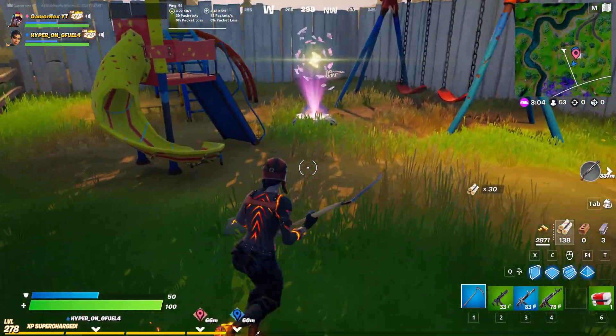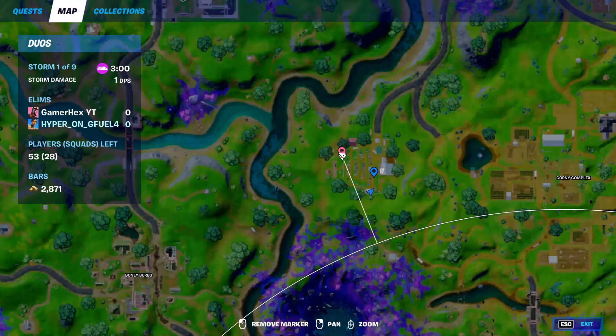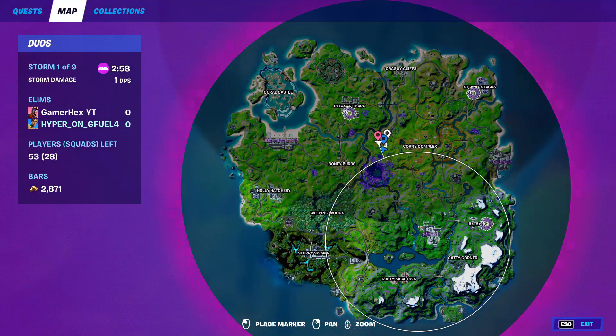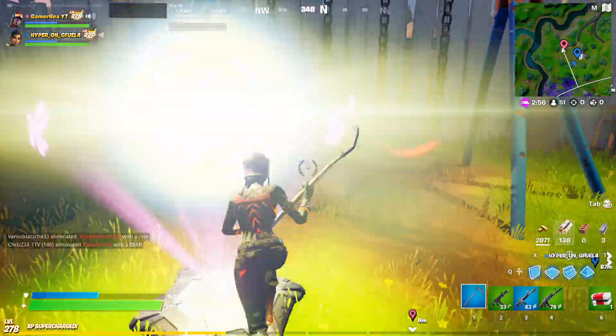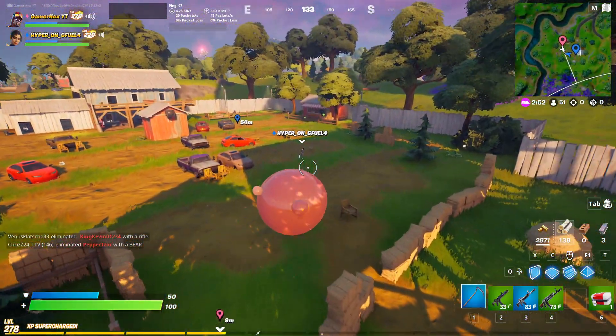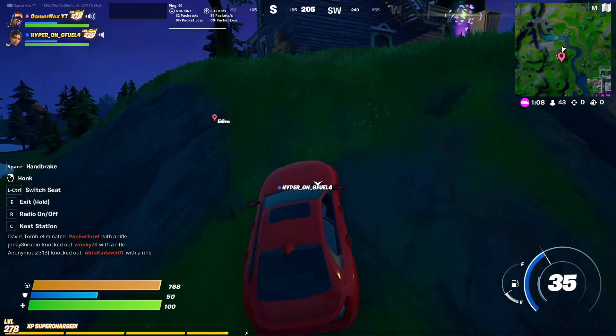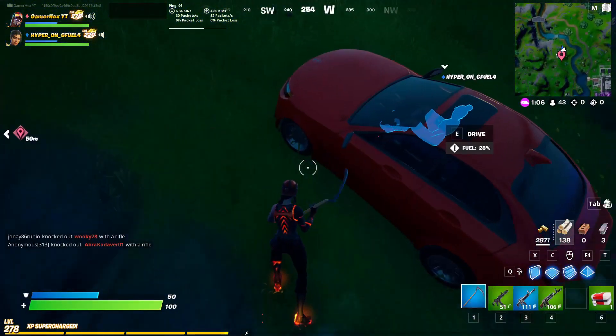Use the alien hologram pad at Rescue Reels or the Sheriff's Office. Rescue Reels is here — use it, this is an alien hologram pad at the first location, really awesome. The second one is at the Sheriff's Office.